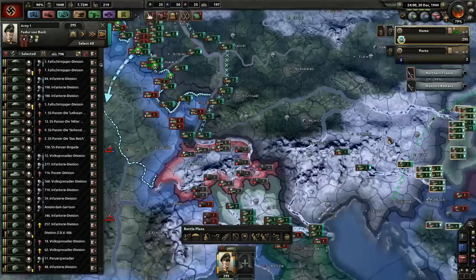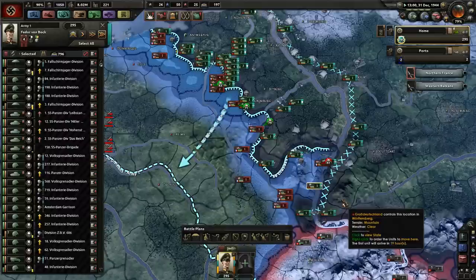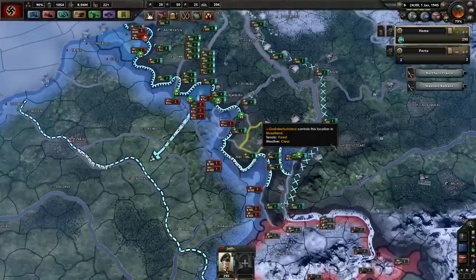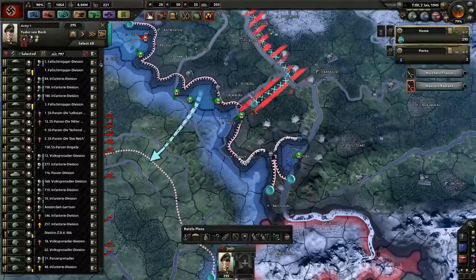It looks like the British have abandoned France — not that I'm complaining, not in the slightest. It's going to let us push in quite nicely. Taking out the Maginot line is very helpful because if we have to fall back, falling back to the Maginot line will be very defensible — they've got level 10 forts in all these provinces, which is absurd.